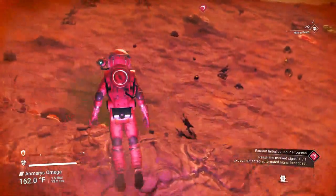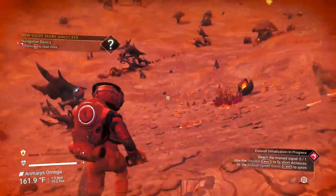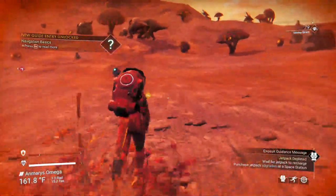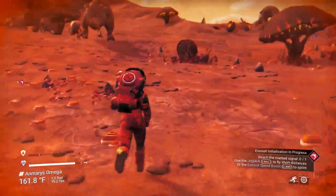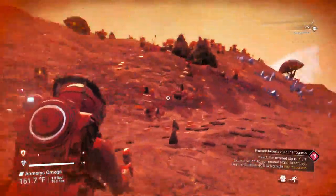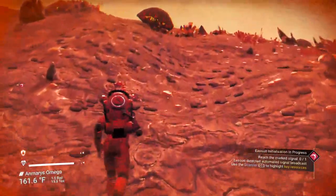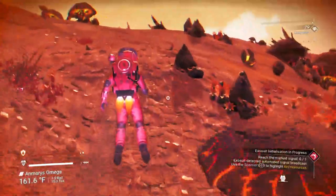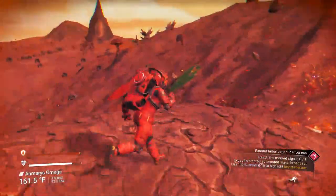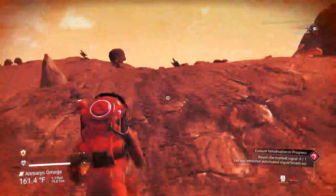Our shield is lowering, so we have to be careful. Our hazard protection is dropping. Let's do another scan — looks like there's a little sodium over there. Now, hiding from the elements is a great idea if you can find a cave. We're heading the wrong direction, so let's head back toward our ship. You see these metal deposits on the ground — we can't harvest them yet; we need something called the terrain manipulator, which we cannot build yet, so don't bother with them.